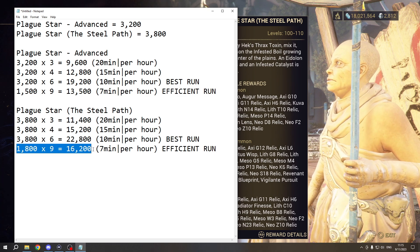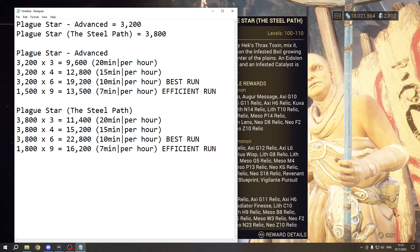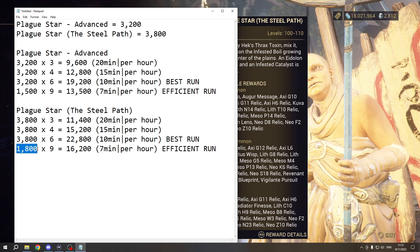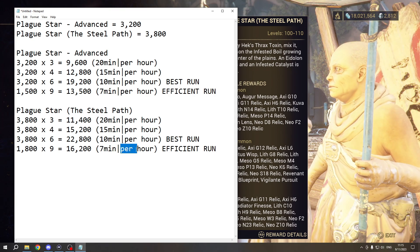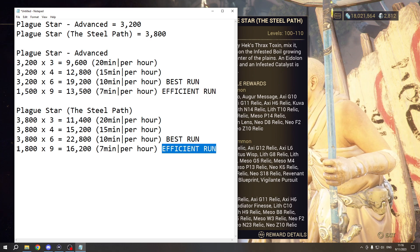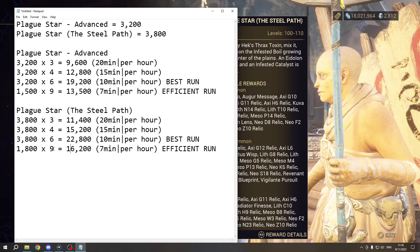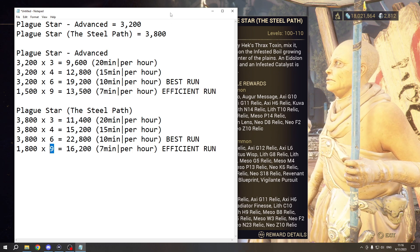My run is actually not completing the last step — when you are about to do the last step, just leave. You don't need to do it, and you get 1800 per run, which will be done in seven minutes. It is the most efficient thing you can do to get quick standing points. You don't need good weapons, you just need Volt to be quick, and you can do this nine times per hour.